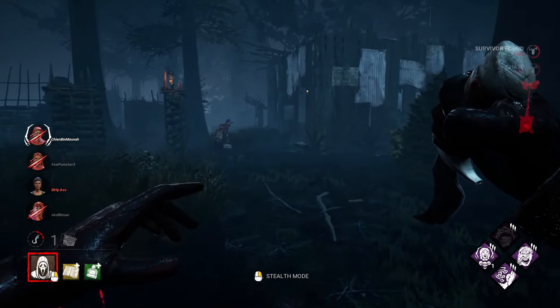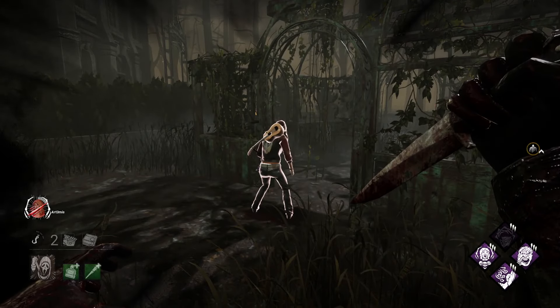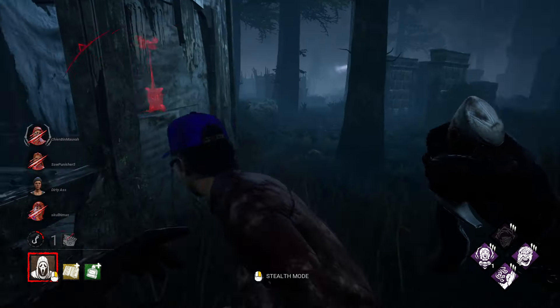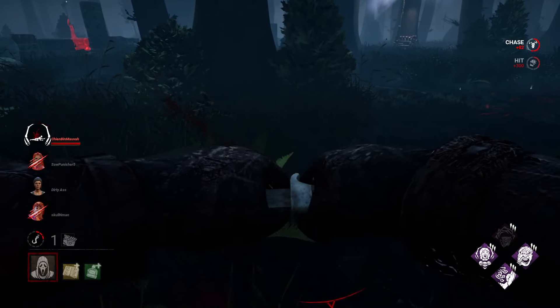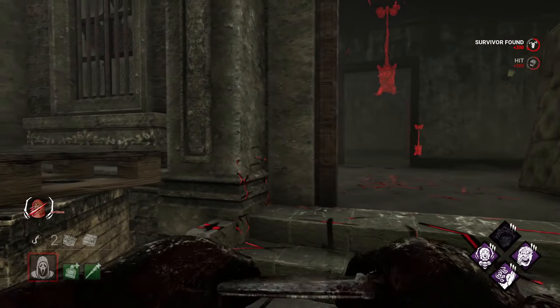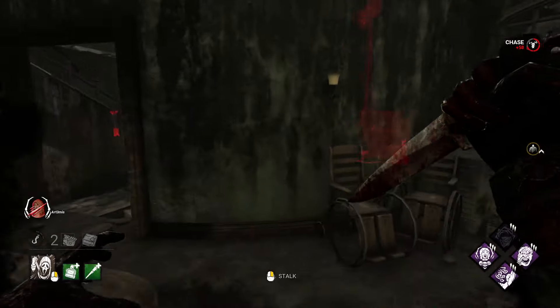We all know that injured survivors are much easier to put down than healthy ones, and yes, you can still apply markings to an injured survivor for later. But it's more effective to use Night Shroud as a means of mind-gaming your opponent. When in chase with an injured survivor, activate Night Shroud as a way to mute your red stain, and take advantage of the survivor's loss of information.